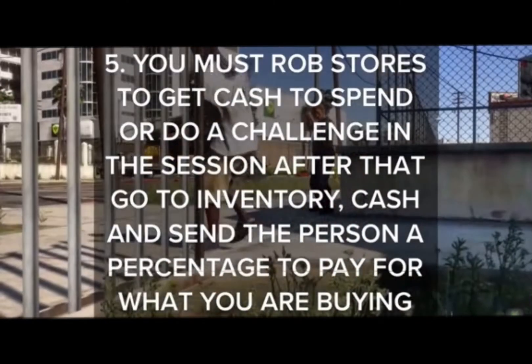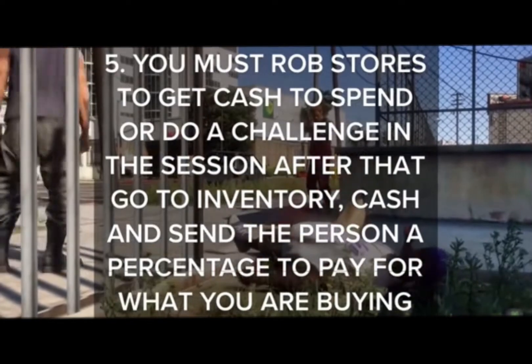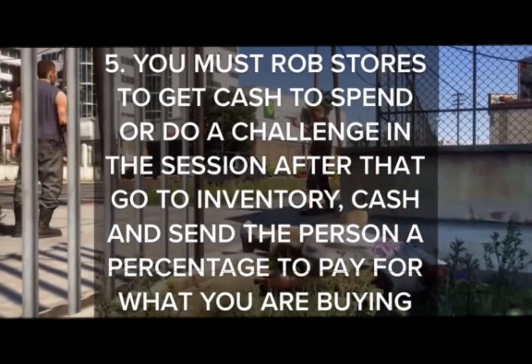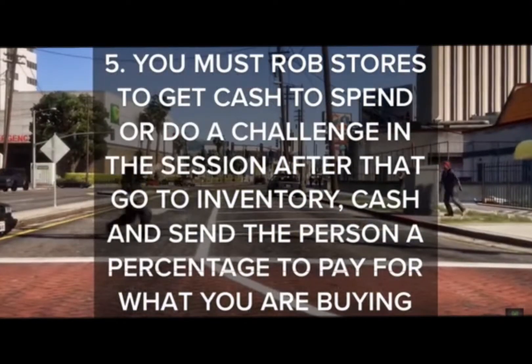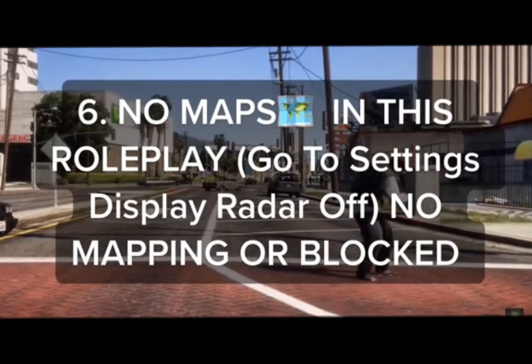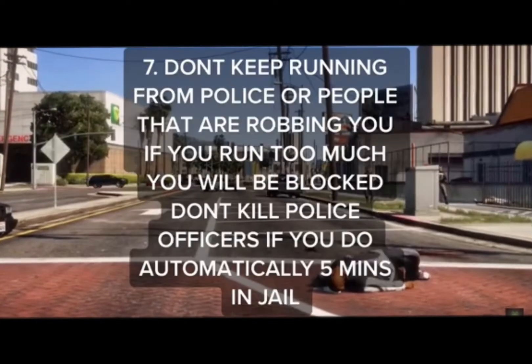Step 5: You must rob stores to get cash to spend, or do a challenge in the session. After that, go to inventory, then Cash, and send the person a percentage to pay for what you are buying. Step 6: No maps in this roleplay — go to Settings, Display, Radar Off — no mapping or blocked.